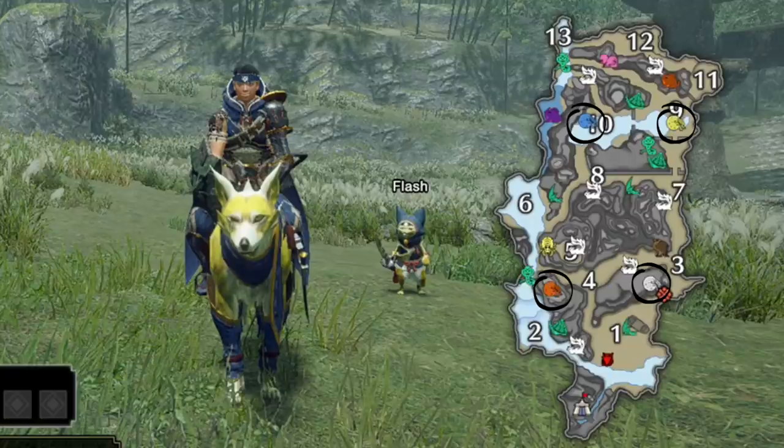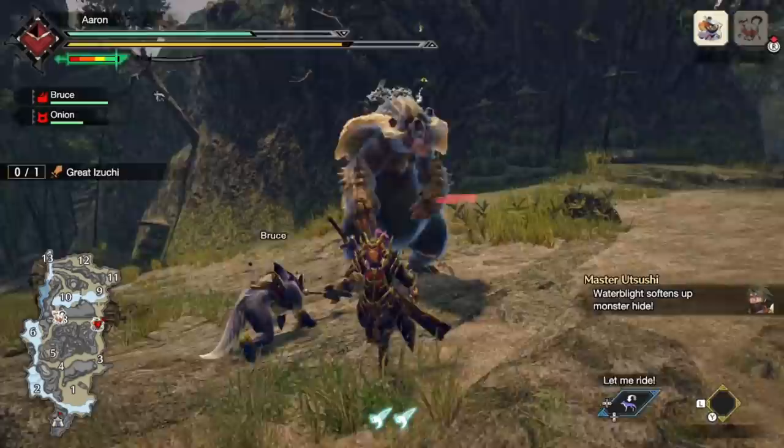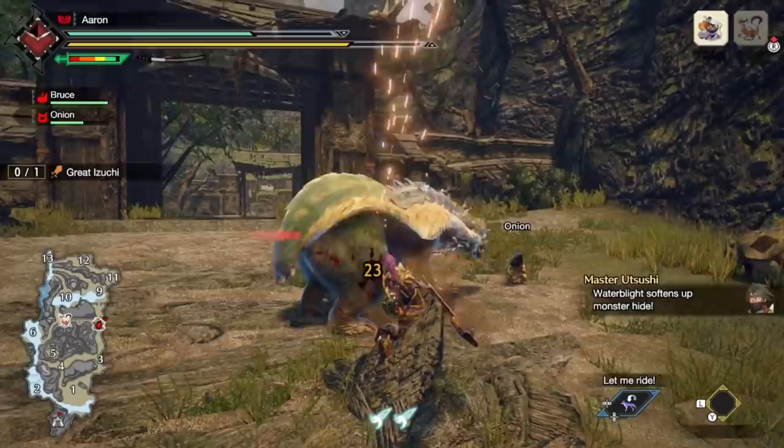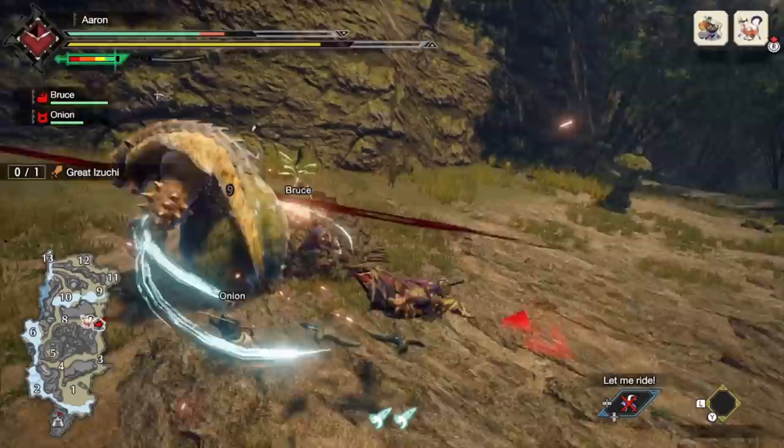Lastly, our fourth beetle is the mud beetle, a blue dung beetle on your map found in area 10. When thrown at a monster, this will cause water blight, which will soften the hide of a monster, making it take more damage while affected — almost like a tenderize. That is pretty damn good, and another one that's going to be very hard to ignore. Definitely recommend you go grab this during any hunt. For more information about this new blight system when used on monsters, go check out the full video from Rage.